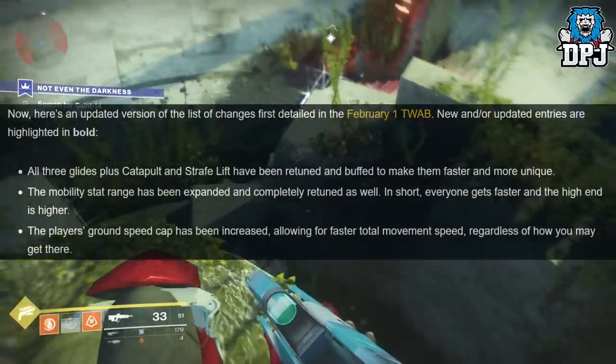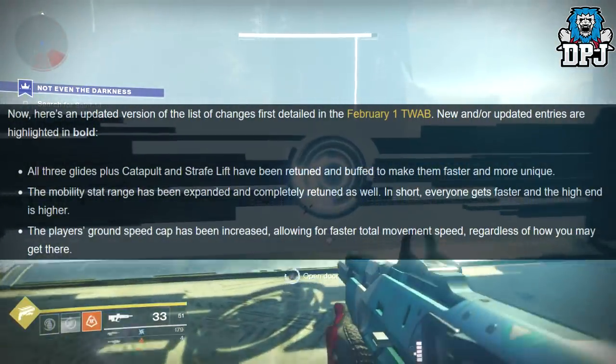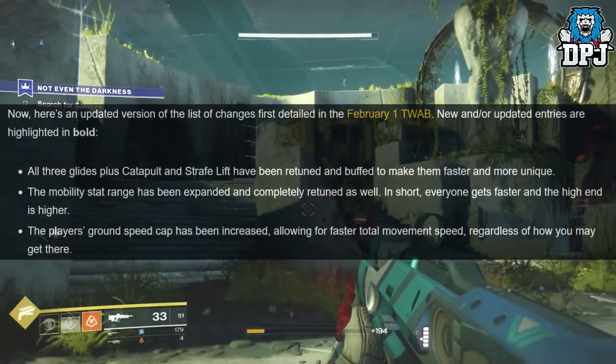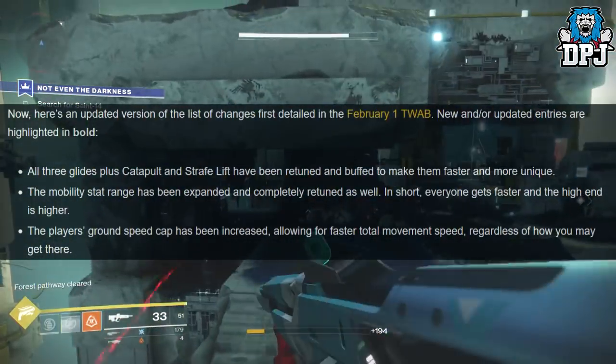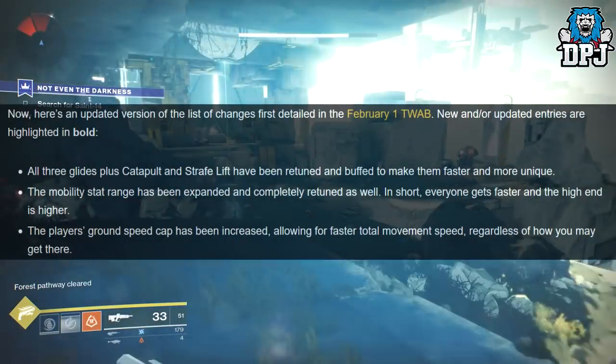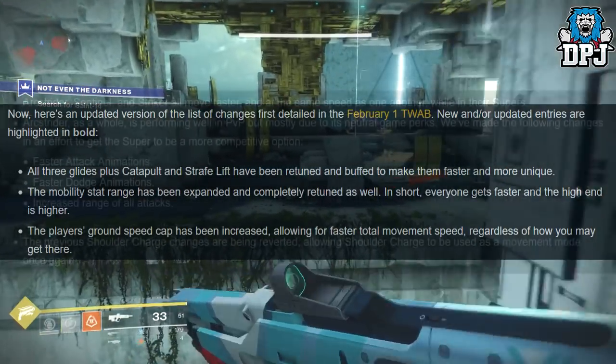All three glides, plus Catapult and Strafe Lift, have been retuned and buffed to make them faster and more unique. The mobility stat range has been expanded and completely retuned — in short, everyone gets faster and the high end is higher. The player's ground cap speed has been increased, allowing for a faster total movement speed regardless of how you get there.